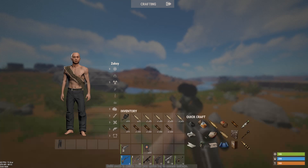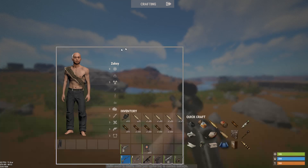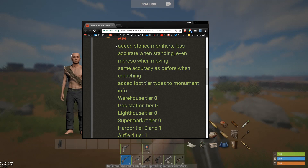In CSGO, you pretty much stay still almost all the time unless you're very much up close. This new stance modifier that was added means you're less accurate when standing, even more so when moving, but the same accuracy as before when crouching.